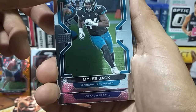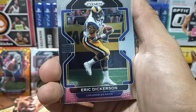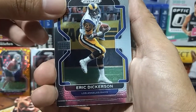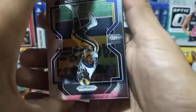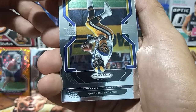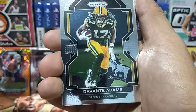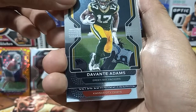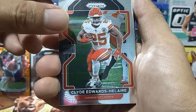Next card is from the Los Angeles Rams — an Eric Dickerson. Then from the Green Bay Packers, Davante Adams. From the Kansas City Chiefs, Clyde Edwards-Helaire — did I say that right? Next is Jared Goff from the Detroit Lions.